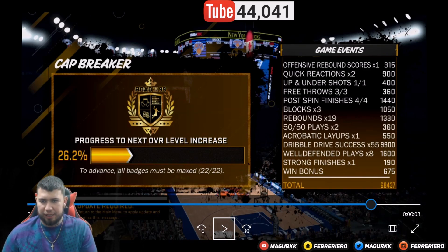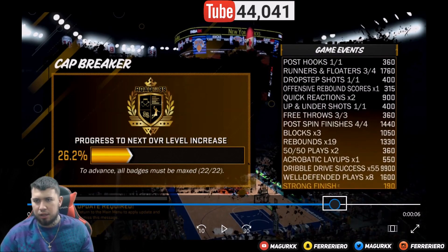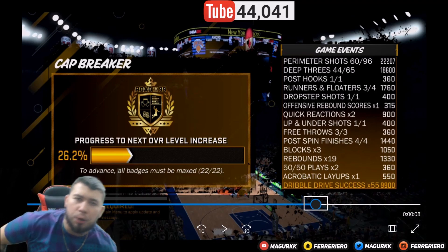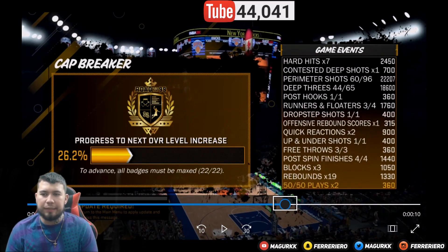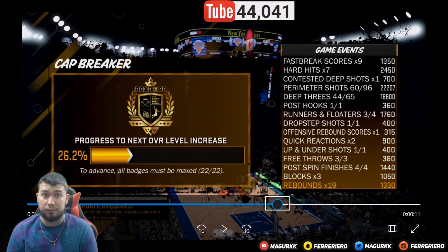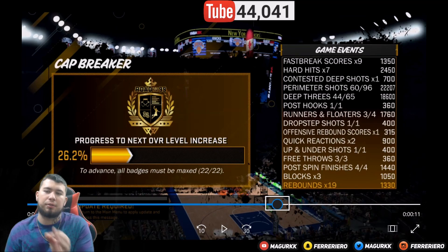Every time you do a post spin, do a floater — you'll get Post Spin Finisher XP and Runners/Floaters XP as well. Look at how much I got right here. If you can make a contested deep shot, that's 700 XP each. Do five of those and that's already 3,500 XP right there.